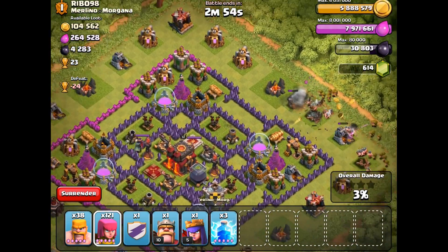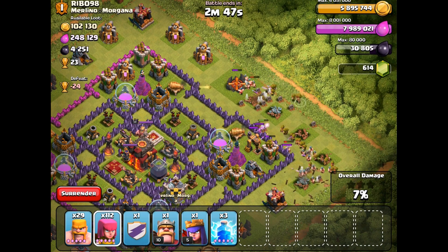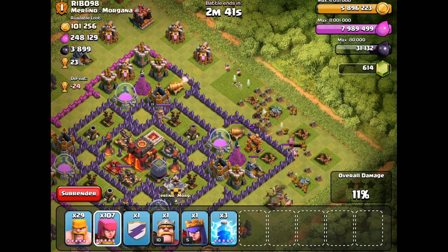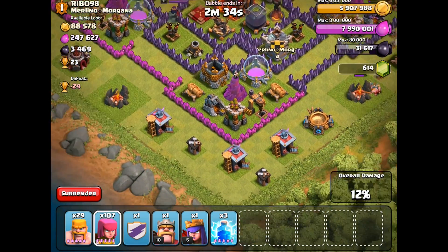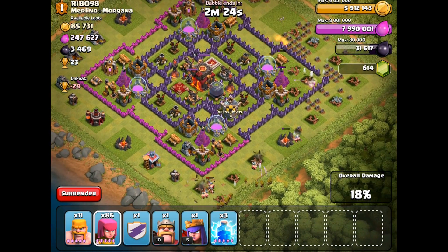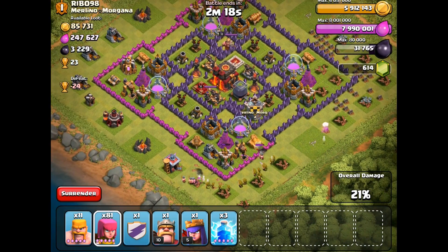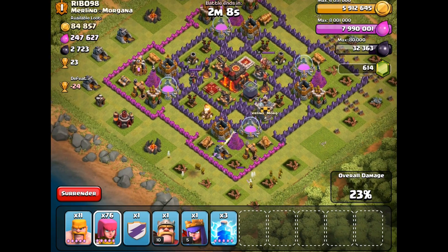We'll spam in some barbarians and archers. They're going after the cannon unfortunately, but there's one drill down. Now let's focus on the next one. We're going to use the Archer Queen — I want to see that Royal Cloak ability, I've been waiting a long time for it. We're going to strategically take out these dark elixir drills. I don't care about trophies right now — I'm just after the dark elixir.